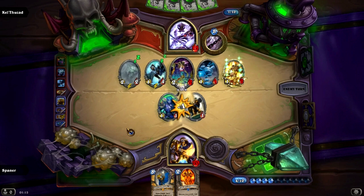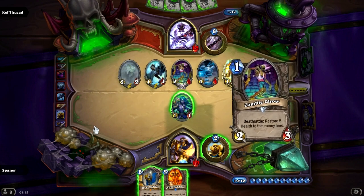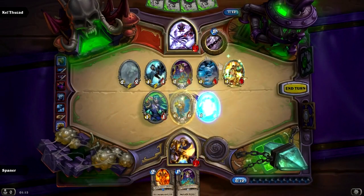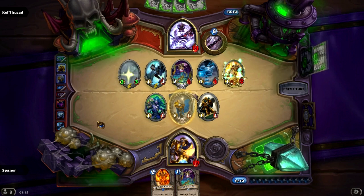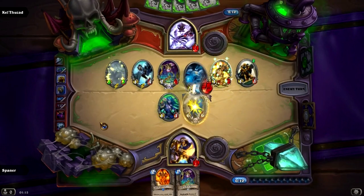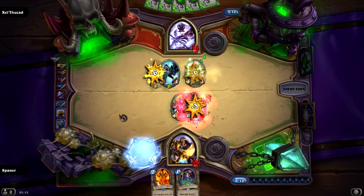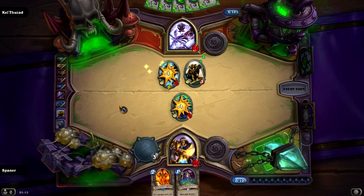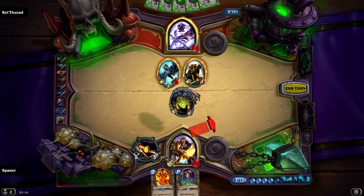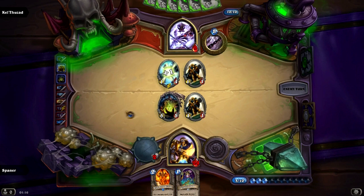Our board is not looking very good now, so we only have one choice — to put our faith in the light. And I believe it was at this moment that I realized that his power was random. I thought it was just bad AI, but no AI could've been this bad. He killed my Tirion, so he made a terrible mistake — because now I have enough damage to kill him with the Ashbringer.